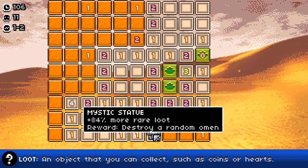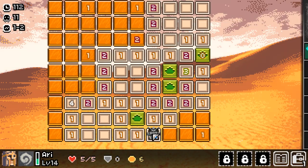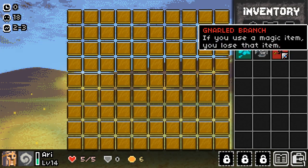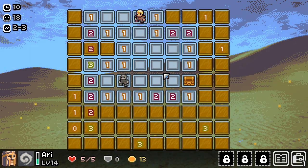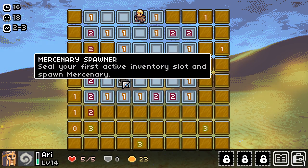I found a Mystic Statue that gives plus 84% more rare loot and a reward to destroy a random omen. I tried picking it up and suddenly the entire level got reloaded at a higher difficulty — 'Monsters grow.' I'm not sure what just happened. I think I may have misunderstood what the statues do — it looks like clicking the statue reloads the map at a higher difficulty level.